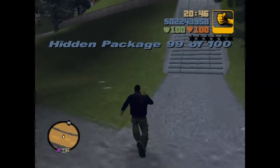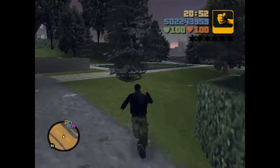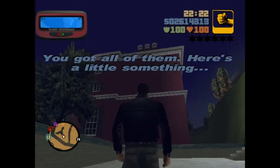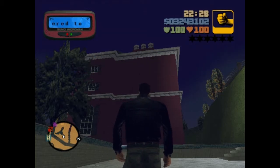Yep, alright. Now I just got one more house to go to, and I know exactly which house it is — in the empty pool. Bam! Yes! Rocket launcher, and it looks like a million dollars.